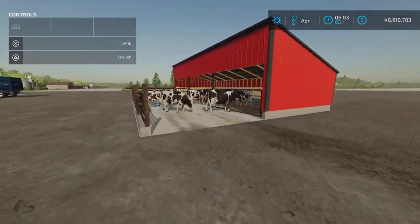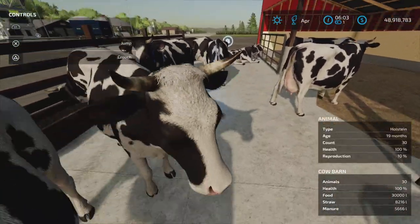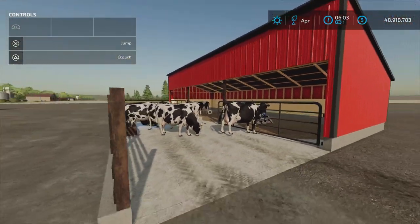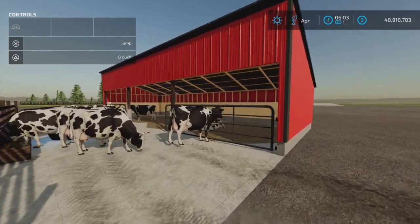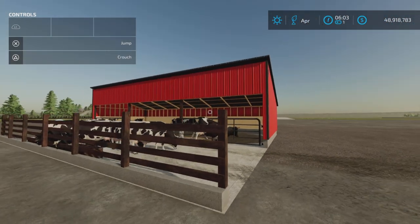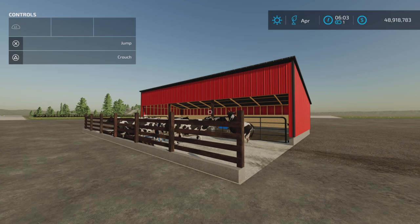I kind of like it — I like that it takes bales, I like the manure spawning here which seems realistic, and that you have to scoop it out. The no milk or slurry I understand, but maybe put another one that produces milk and slurry with a different design. Anyway, that's just my opinion. Small Open Shed by Pleasant View Farms on Farming Simulator 22 — thanks for watching, till next time, bye for now.